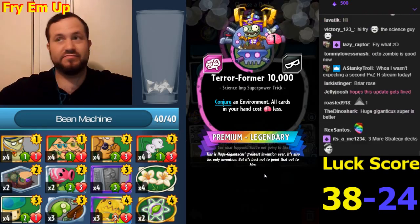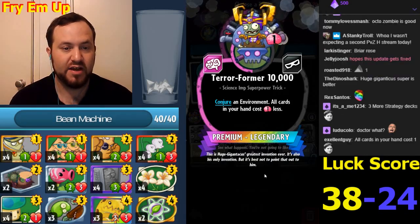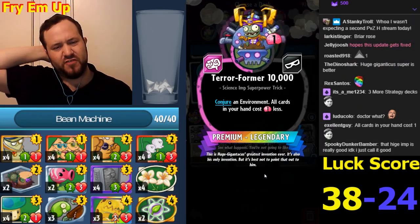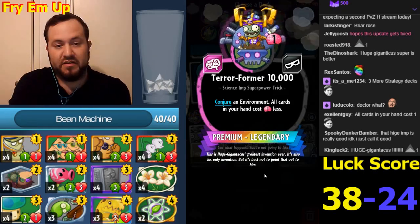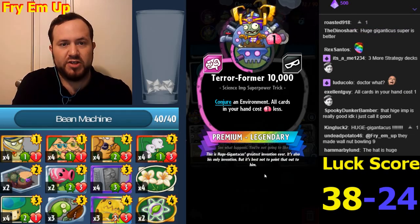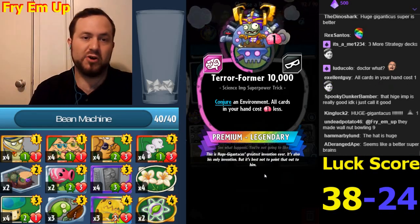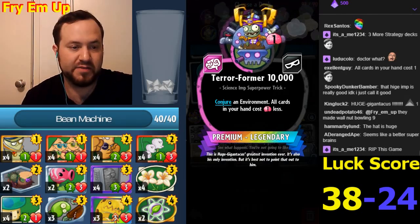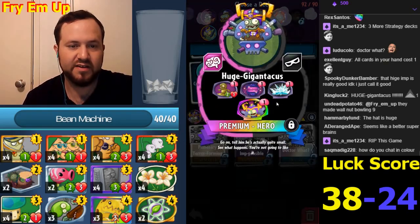This will buff your Interdimensional Zombie. Conjure an environment - all cards in your hand cost one less. You get a card plus everything in your hand costs one less. This looks like it could be really good for tempo. Imagine you had a Pogo Mixed-Up Grave Digger in your hand and played this on turn one - you'd be playing those on turns three and four. He has a big hat, that's why it's 'Huge'.